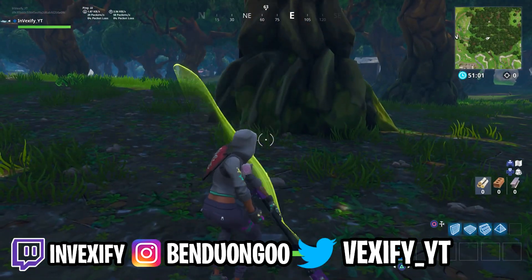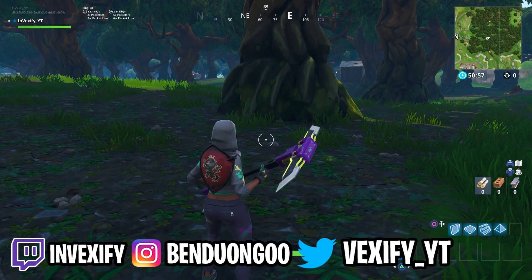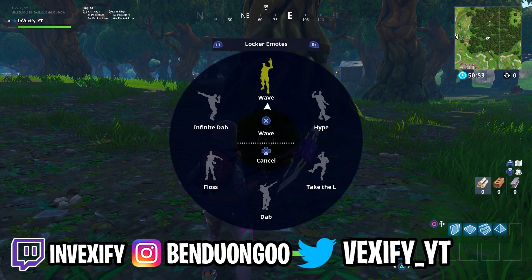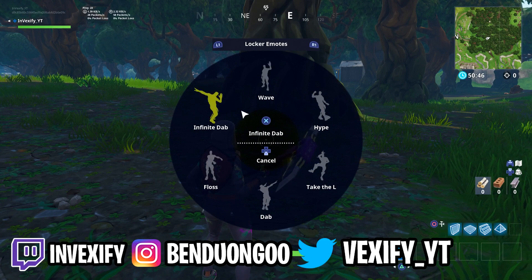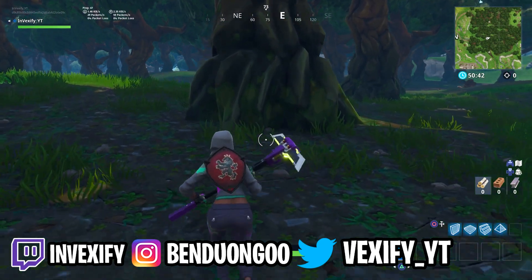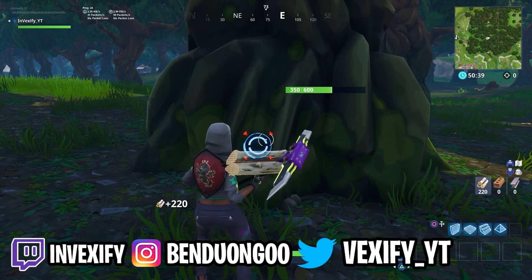What you want to do is swing the first one, and once you swing the first time, you want to do the wave emote. You guys want to make sure you have the wave emote. I don't know if it works for any other emotes — I tried it and it didn't really work for me. It best worked with the wave.